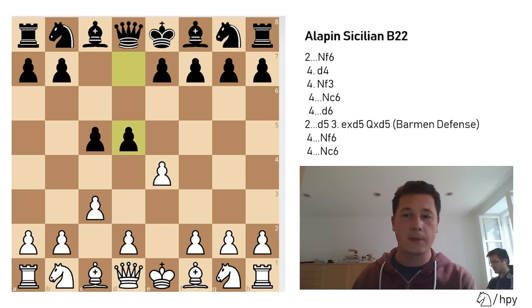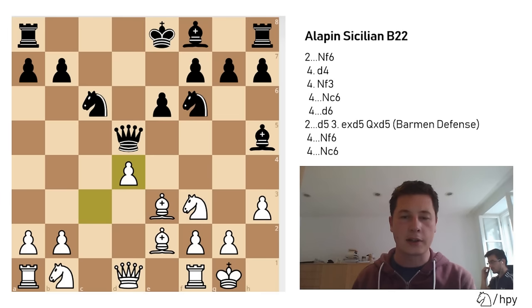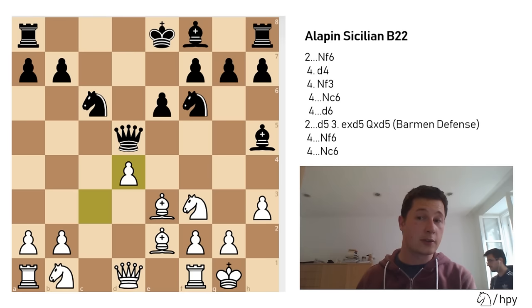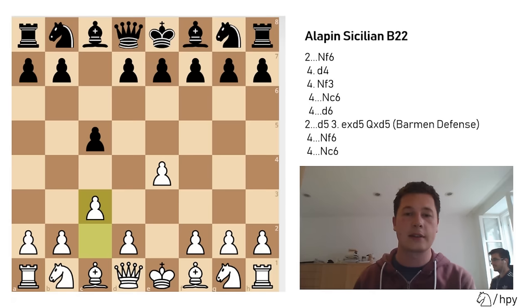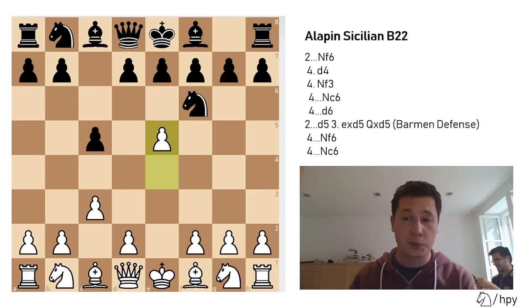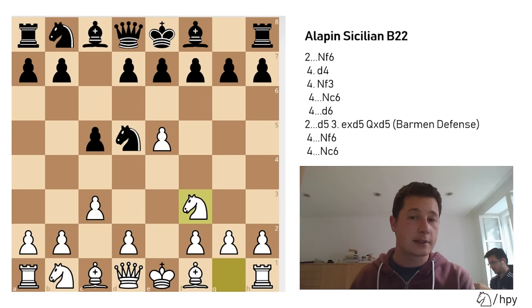So after e4, c5, c3, the main move is knight to f6. Similar to the Alekhine defense, this move is of course provoking the move e5, chasing the knight further away. After e5, knight to d5 is the only move, and d4 is the best move, though there are other options. After knight to d5, d4 is the main move and knight to f3 is the second move — they will most often transpose, but there are some positions unique to each.